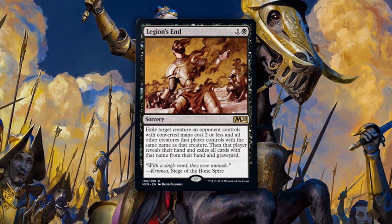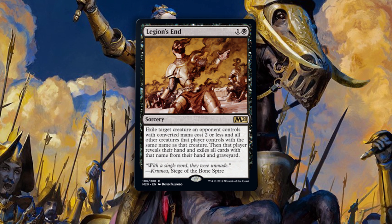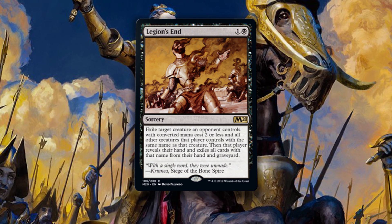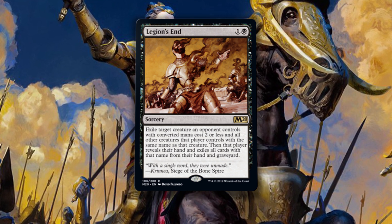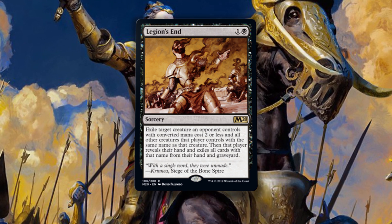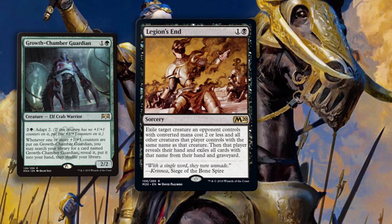Legion's End is two mana for a sorcery — exile target creature an opponent controls with converted mana cost two or less, and all other creatures that player controls with the same name as that creature. Then that player reveals their hand and exiles all cards with that name from their hand and graveyard. I've thought a lot about this card and it seems to be targeting something specific. For me, my favorite target will be Growth Chamber Guardian.